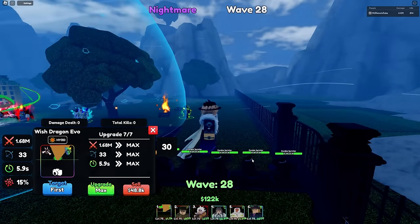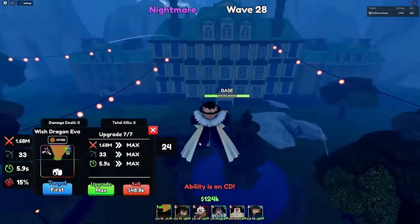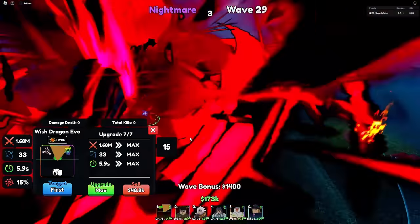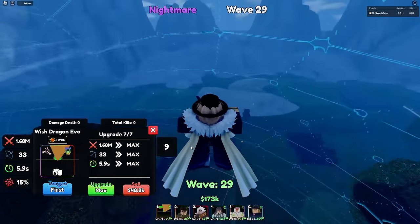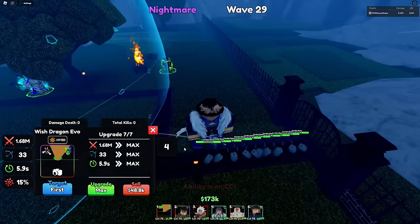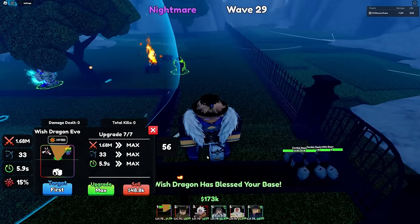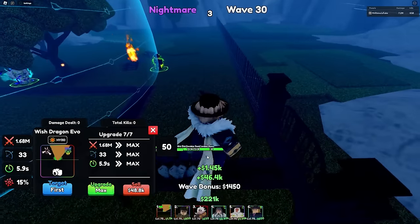The enemies only have like 37k, so my Shinron power base can definitely tank that. We already have 4 million health — we could have had more if I'd remembered to click the ability. I'm hoping we reach like wave 80, or even wave 100 on Nightmare. That would be insane. The wave 50 boss has like a billion health, which is pretty strong. Wave 30 — let's see how much health the boss has.